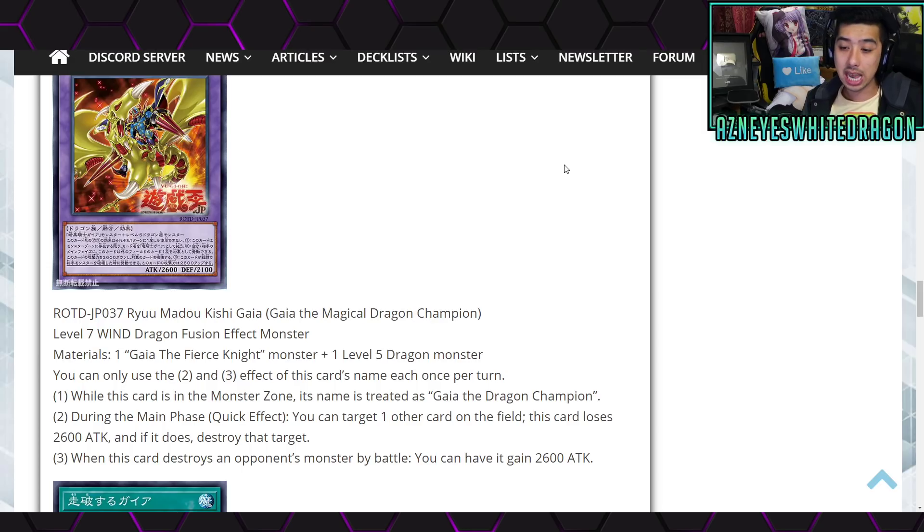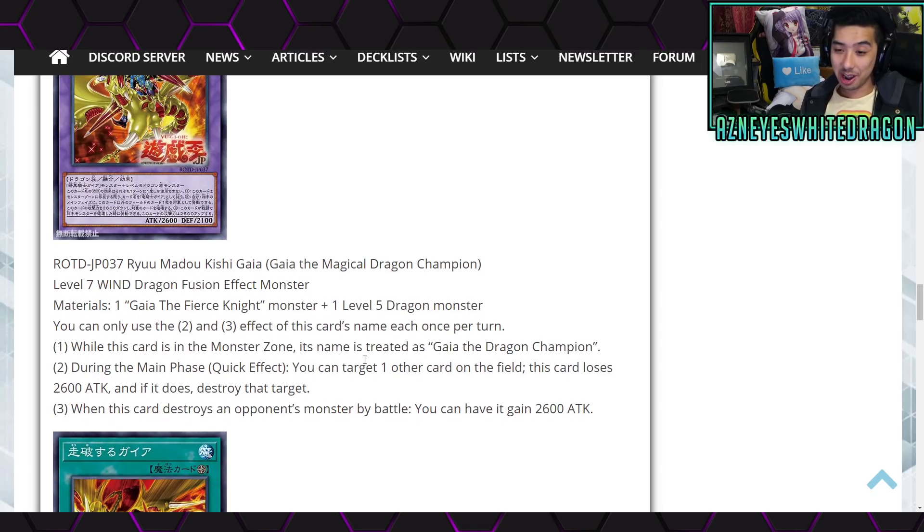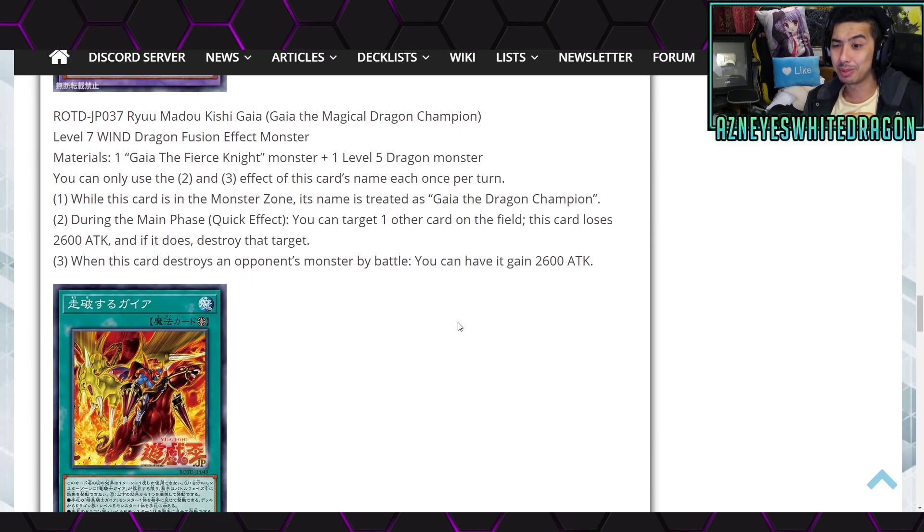That card loses 2600 attack, and if it does, destroy that target. I was thinking it needed to reduce the attack to zero, then destroy it. And then the third effect: when this card destroys the opponent's monster in battle, you can have it gain 2600 attack. I wish it said loses 2600 attack and defense — that way it would make more sense that you're moving it to defense mode, then you can do piercing. It just would add a little bit more to it.